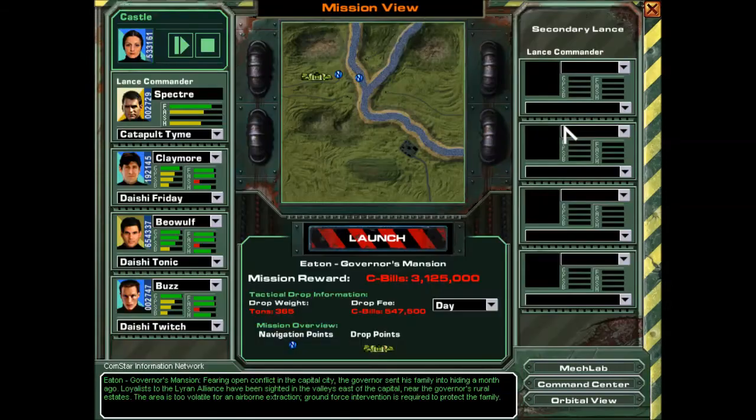This is a high-profile defensive support near the Governor's personal estates. His family has been in seclusion here since hostilities began. The Lyrid Loyalists may be moving to take them hostage — expect enemy mechs supported by hovercraft. We've got our four guys here in the Daishis again, going to keep them in those.